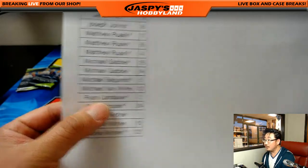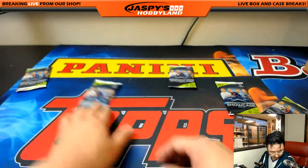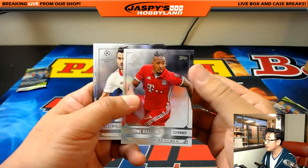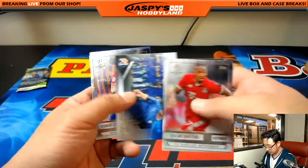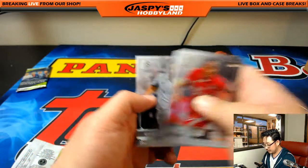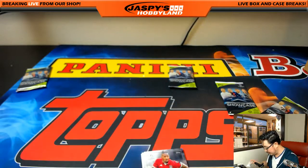Ryan with pack two. Hodzic and Karim Benzema at the end there. No auto — I think we have one more auto left.